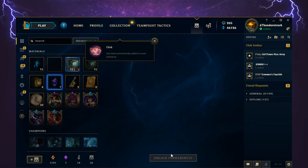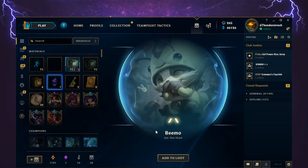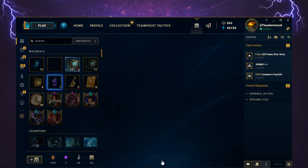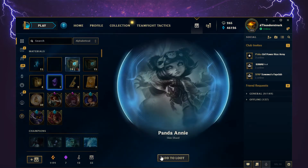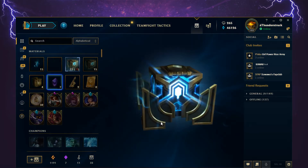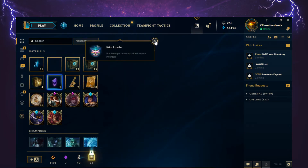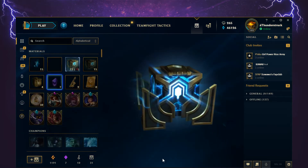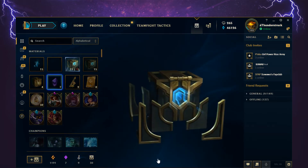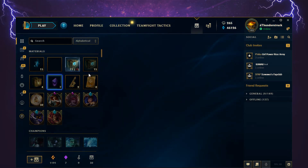Opening the second stack now: Oink permanent emote. Beemo epic skin shard — that skin is quite hilarious. Panda Annie skin shard. Riku emote unlocked permanently. Winter Wonder Lulu, epic legacy skin shard. Arcade Ari, epic skin shard.